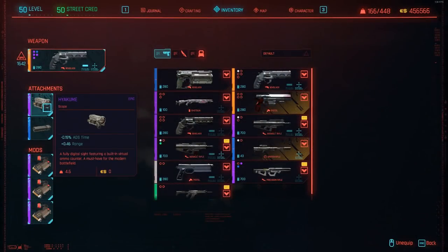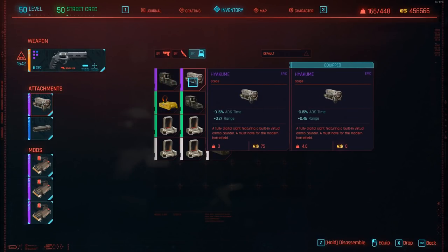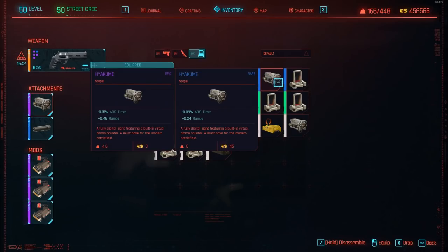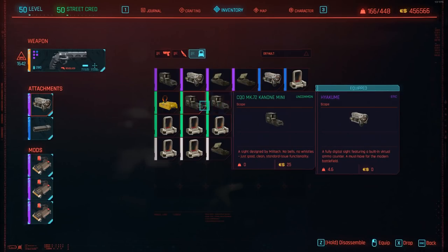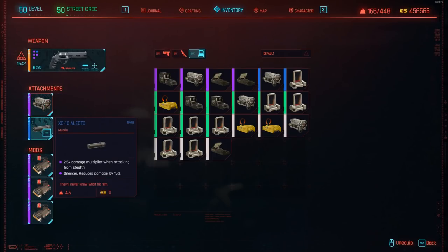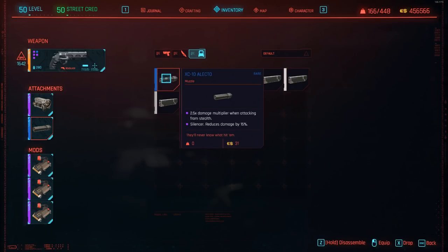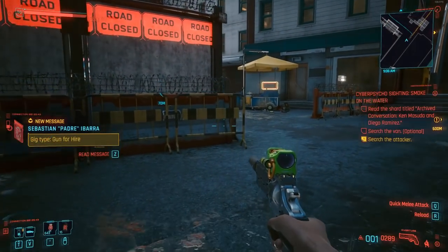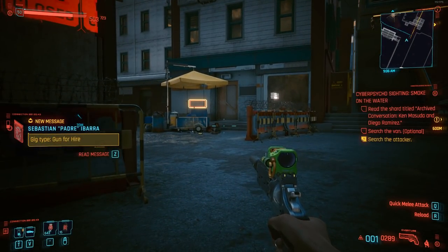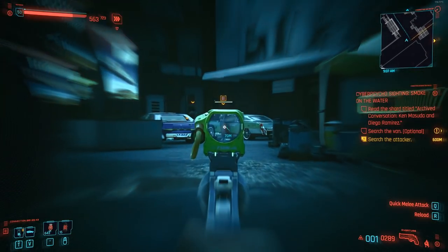When it comes to the scope, go with whatever you feel comfortable with — it really doesn't matter much for this build, but I would suggest something with a little range as you'll be using range to your advantage. When it comes to the muzzle attachment, however, there is no better option than the XE10 Electro Silencer, which grants you a 2.5x damage multiplier when attacking from stealth — an essential part of reaching those high damage numbers when coupled with the perks and cyberware discussed later on.